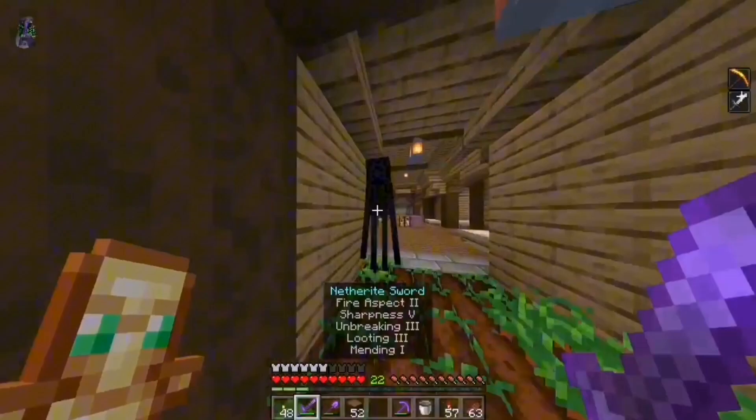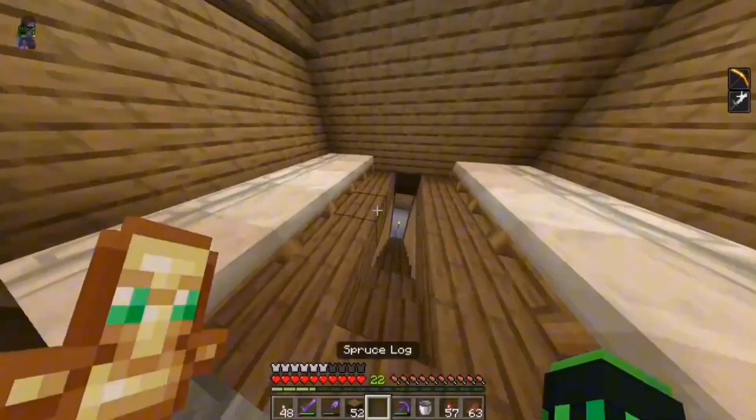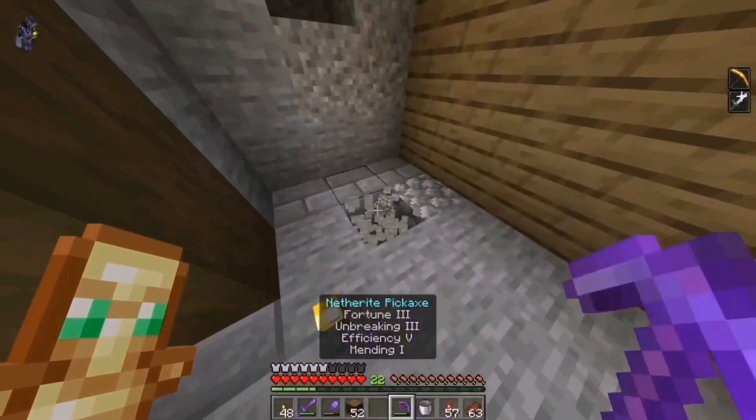Just go away. Last episode this Enderman was stealing my blocks, now he's placing blocks — get out of here! Anyway let's go back down here and just continue decorating. I've done the walls, now I've got to figure out the design for the roof.